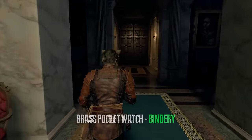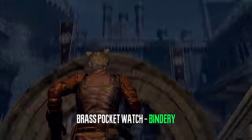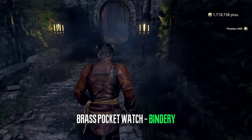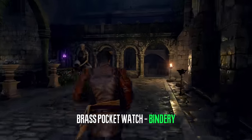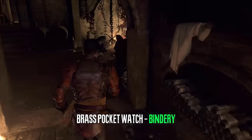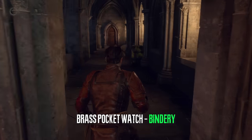With the small key we can travel back to the bindery and finally open the last drawer. You can also do the one in the audience chamber if you didn't do that one already — this is your last time to use these small keys in the castle, and this is also the last small key you will need in the entire game.